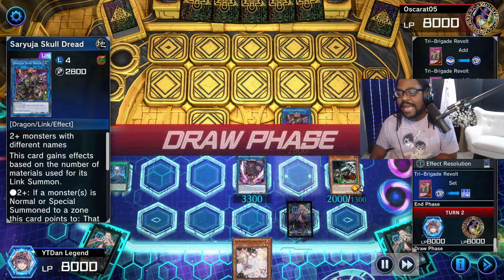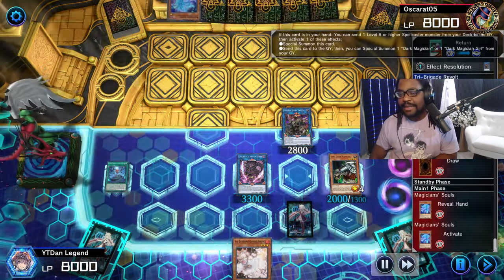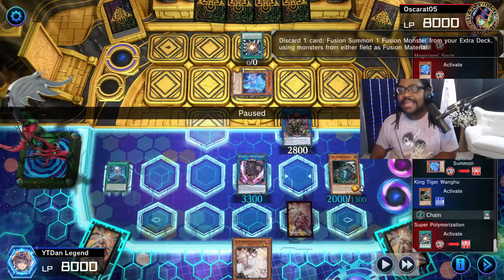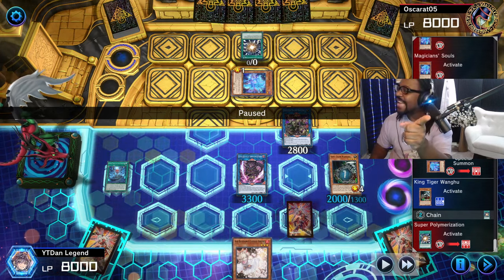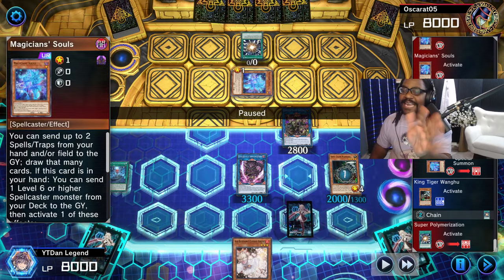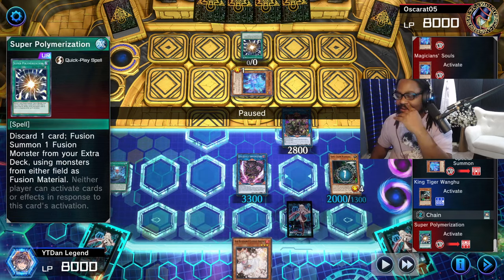We should technically have ended on one more card — that other Tri-Brigade Fractal — but you know, tight. So then, look: the opponent summons out Magician Souls, thinks they can cook us, and goes into Super Polymerization.